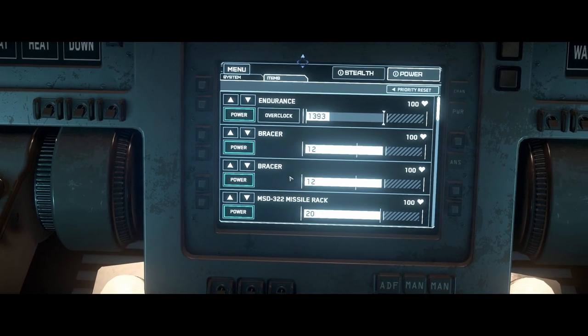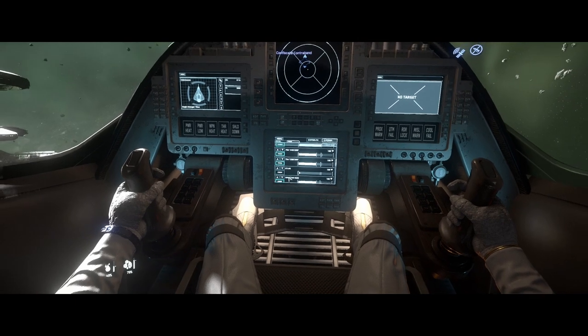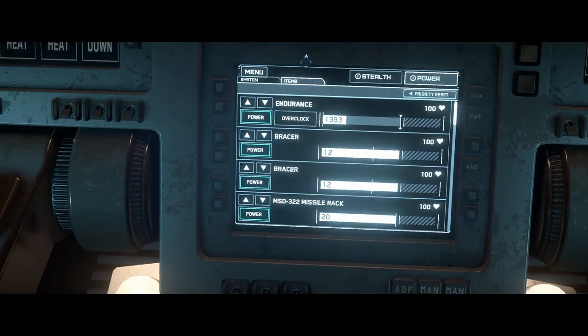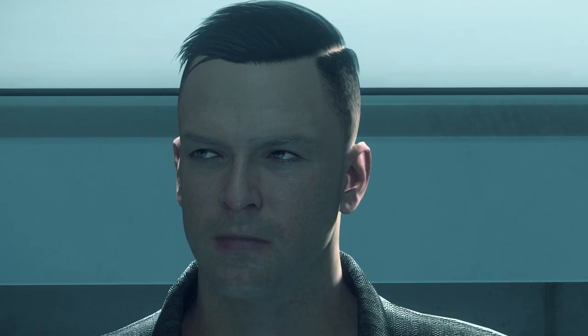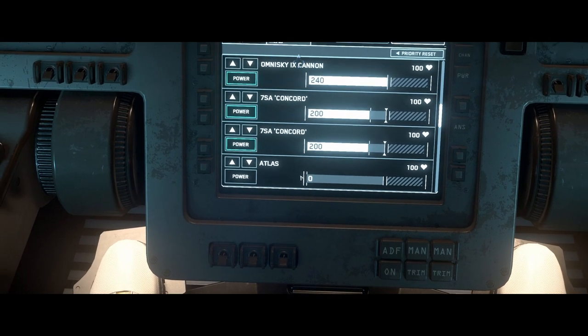Hold F and look for your power MFD, click the Items tab, then scroll through the components list to see what's actually equipped. There's the Atlas I just bought and equipped in the VMA of my mobiGlas.